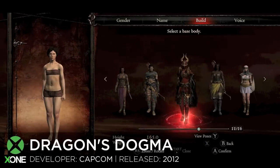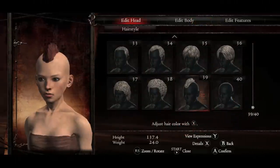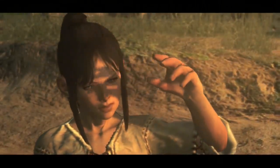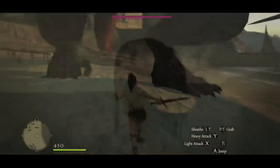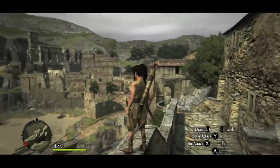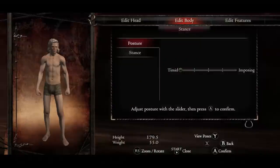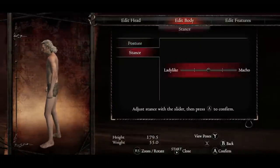A game I was really impressed with for character creation was Dragon's Dogma. I don't think enough people really got into this game — it was absolutely fantastic for character creation. It came out to little to no hype, but those that did pick it up were really impressed with its deep RPG combat systems. The character customisation was surprisingly cool — anything from a small child all the way up to a really old man or woman. You've also got stance changing, so you can be quite hunched or upright, defining your confidence almost.